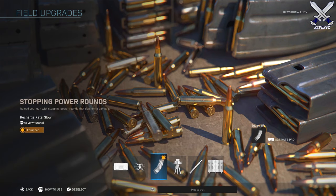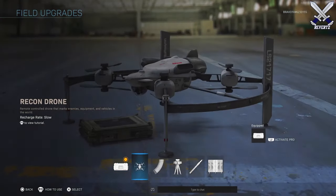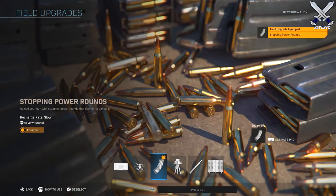There's also a recon helicopter that allows you to mark enemies, very similar to the Hawk drone from Black Ops 4. Next up there is a trophy system which will block equipment like flash grenades or frag grenades. And lastly we have the munition box, which deploys a box of ammo, grenades, and weapons for you and your teammates.